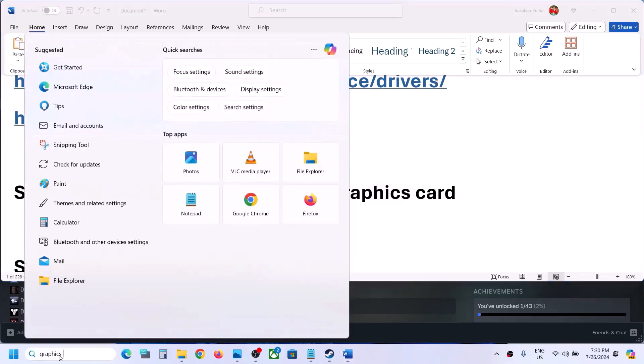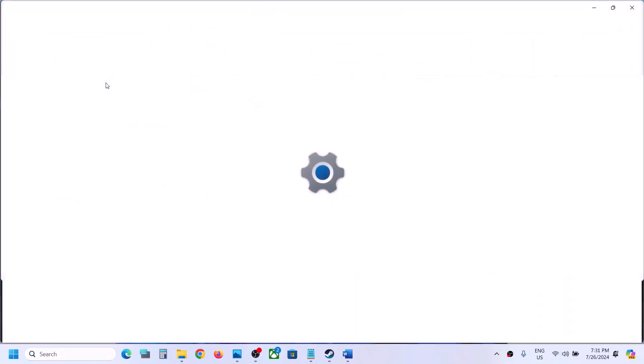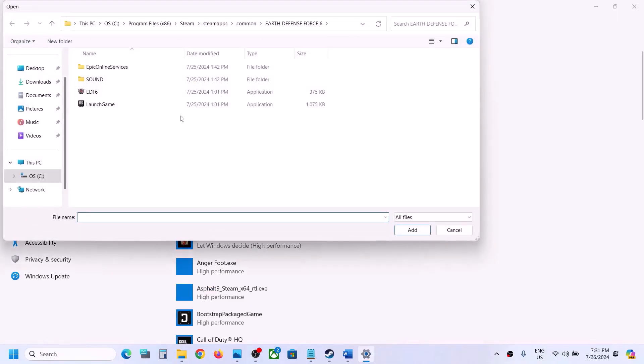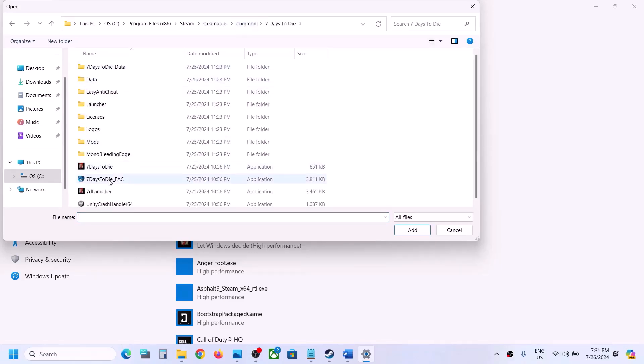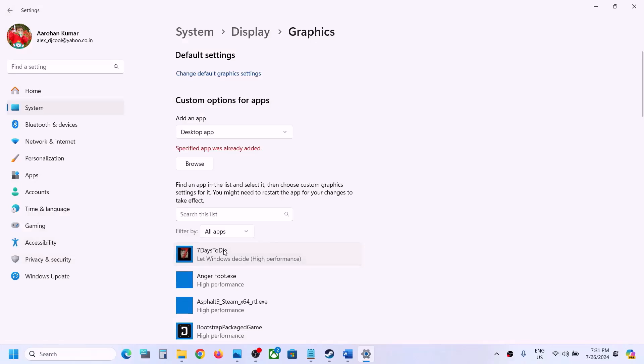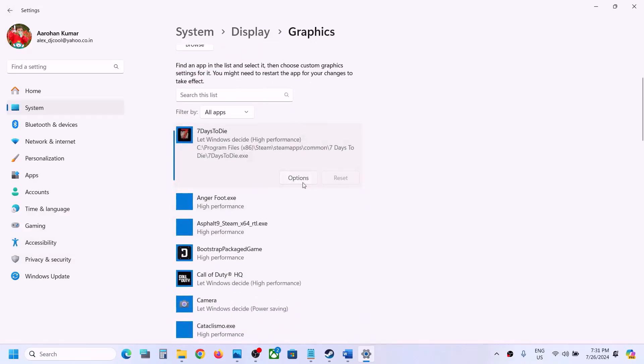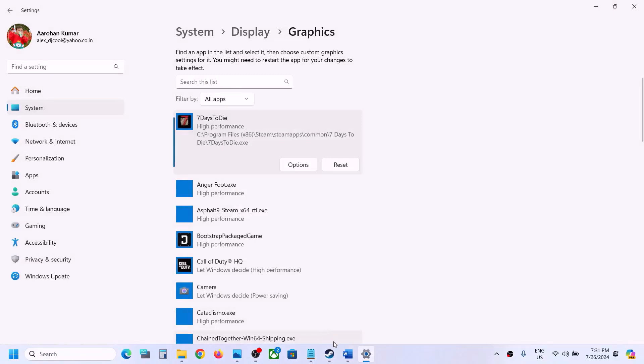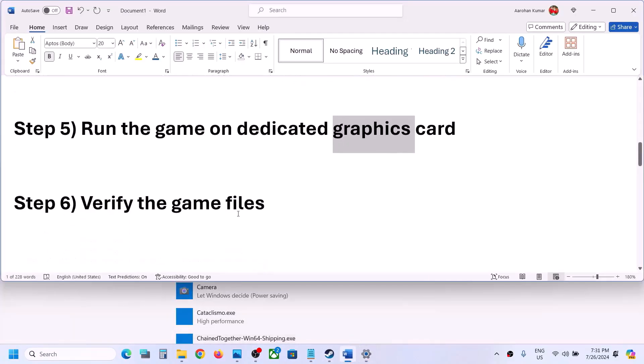The next step is to run the game on the dedicated graphics card. Type 'Graphics Settings' in the Windows search box and open Graphics Settings. Click Browse, go to the game installation folder, open the game folder, select the game exe file, and click Add. Once added, click on it, select Options, select High Performance, and click Save. Now launch the game.